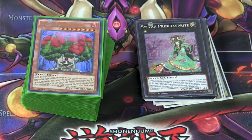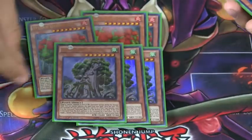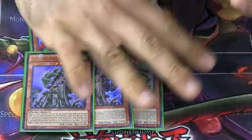Good morning, YouTube. Today I'm profiling my Sylvans for you. Starting off with our monsters, we run triple Hermitree, of course, and triple Sage. Nothing too unique there — they're just your powerhouse of the deck, and running three and three is just perfect. Never been bad for me.